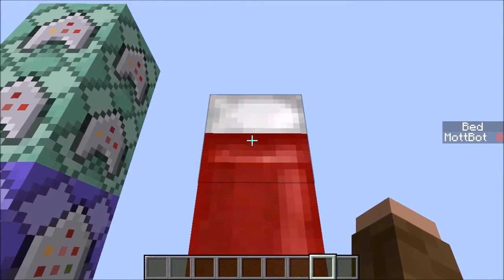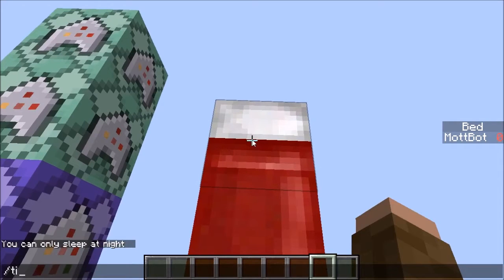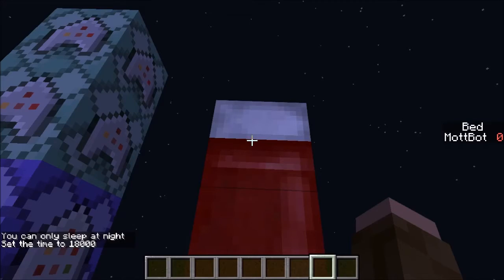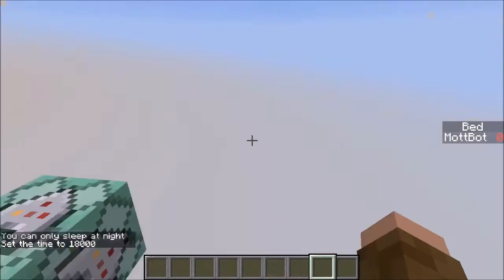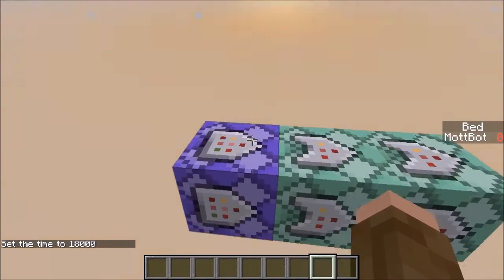That scoreboard is because this takes advantage of the new statistic, which is 'sleep in bed.' So whenever you click on a bed, that stat will go up — and you can actually do that during the day. So if I give the demonstration here at night, we do slash time set 18000. I'll go ahead and click on the bed, and it shoots me out and sets it to day. So that was really, really quick, which is pretty awesome.